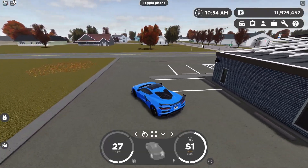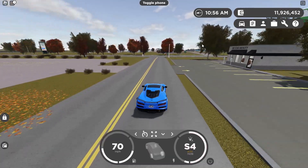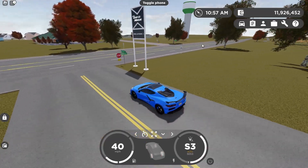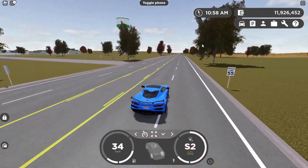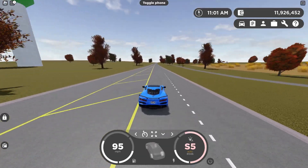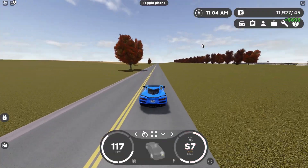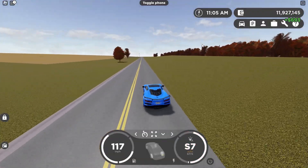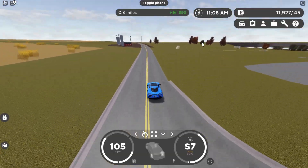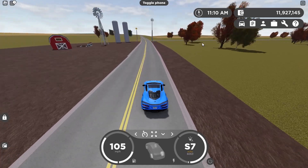Some of you guys may have noticed recently that driving around the map in roleplay servers or whatever, sometimes some parts of the map don't actually render in. This doesn't really happen in private servers as much, but it's mainly in public servers. It's not a very common issue either. However, this is kind of the big trade-off with not having gameplay pause anymore — sometimes stuff in the road isn't rendering in, so you can sometimes just fall through the map.